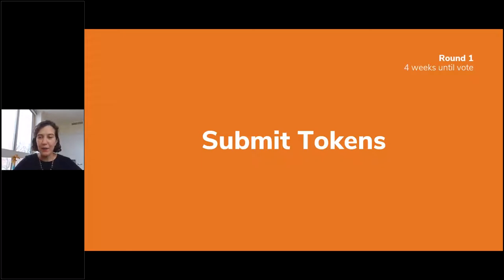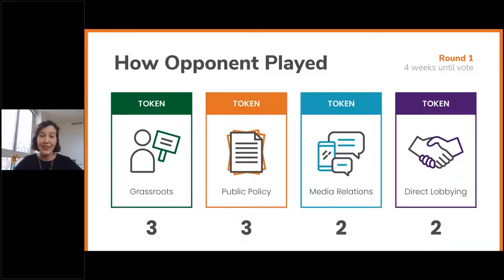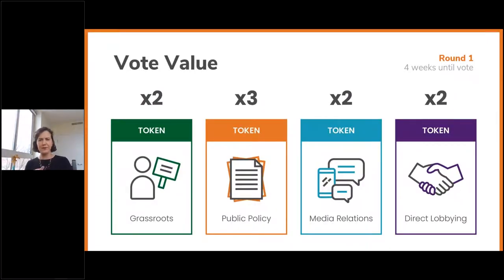Let's see how the opponents played. They went really heavy in grassroots and public policy — virtual day of action and reaching out to special interest groups — and then two on media relations and two on direct lobbying. Take a moment to write down across the line: three, three, two, two for opponent tokens. Next, the vote value — write down two, three, two, two as the multiplier. I'm also going to type that in the chat. Take a moment to do the math, and feel free to share your point score in the chat.